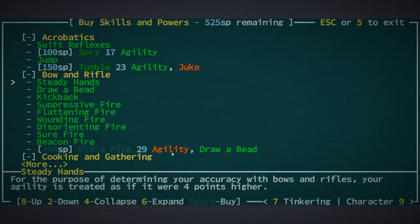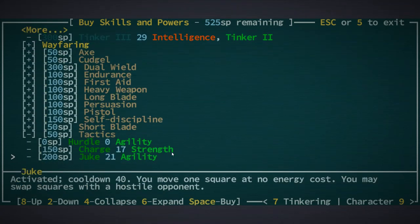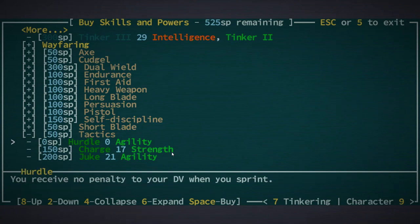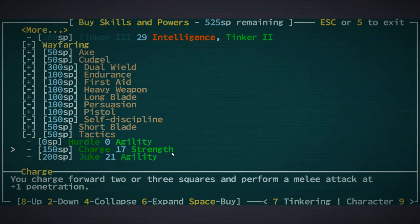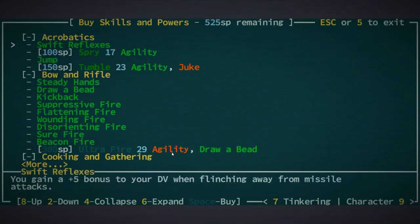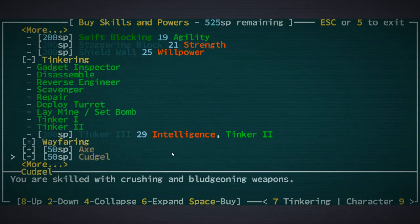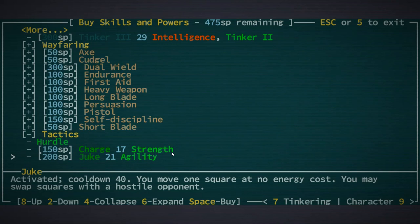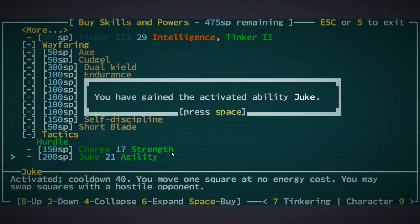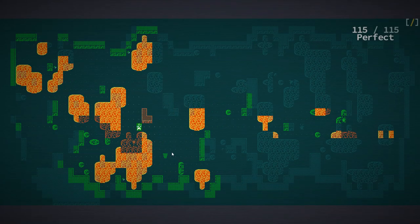Do I have juke? No I do not. Maybe 250. Juke sounds like a nice thing to have - it costs 250. Yeah I think we might want to go for that. Let's go for juke for now because I think we need to. We're going to be saving up for a while before we get to the next leveling.